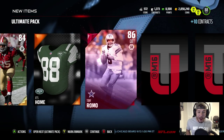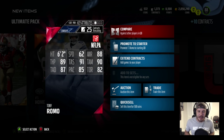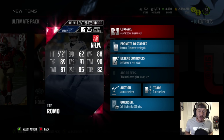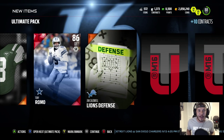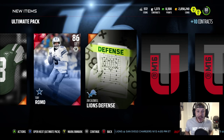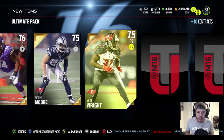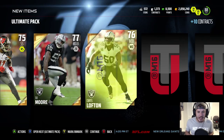Tony Romo, 86 overall — 88 awareness, 91 throw short, 90 throw middle, 87 throw deep with 89 hit power. Football season starts tomorrow — are you guys excited? I'm excited, I'm going to be watching football all day long. We're about to go with Major Wright. Can we keep it up with double elites in each pack?